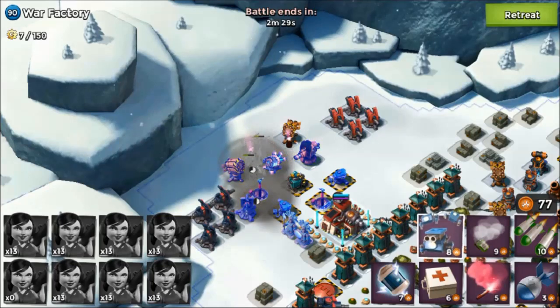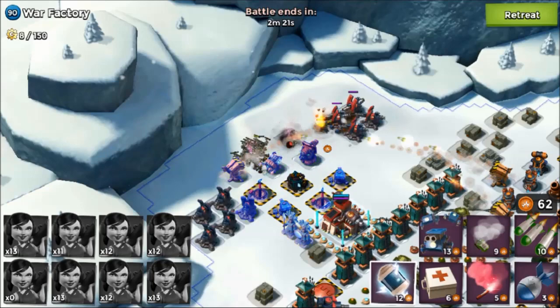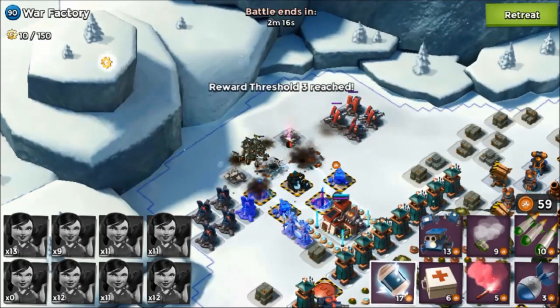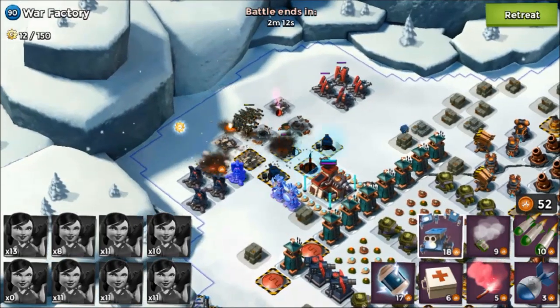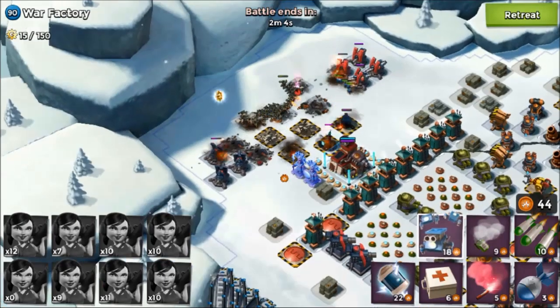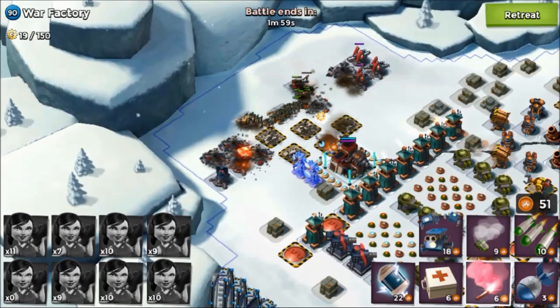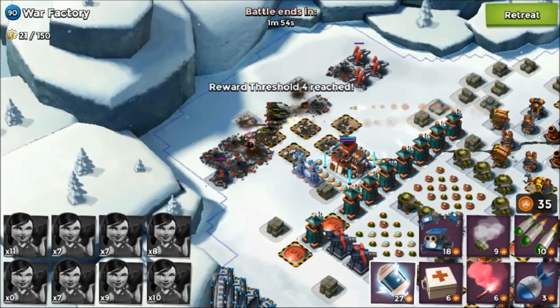Now I can easily take off the right rocket launcher using flare on that and critters to distract it. Critters are always helpful — they are like extra troops for us; they can distract defenses and protect our main group. You can see those rocket launchers and cannons became busy killing those critters, and my zookas are taking off the main defenses near the headquarters. They have almost cleared the main threats near the HQ.